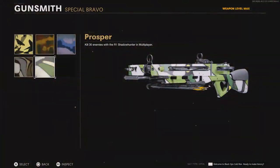The first camo challenge is the Spray Camos, where you have to get weapon kills. The maximum camo in that tier is the Prosper Camo, where you need to kill 30 enemies with the R1 Shadowhunter in multiplayer. This comes naturally when doing the other camo challenges and leveling up your weapon, so completely ignore it — you'll get it super easily.